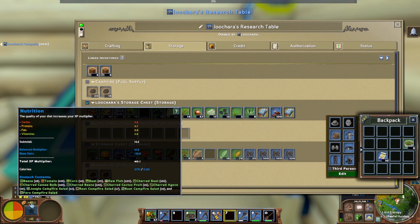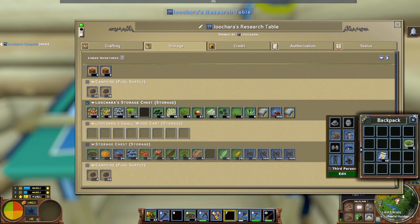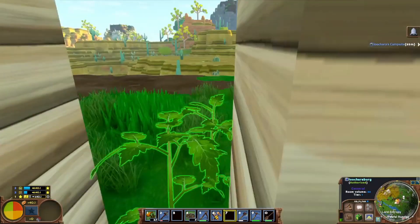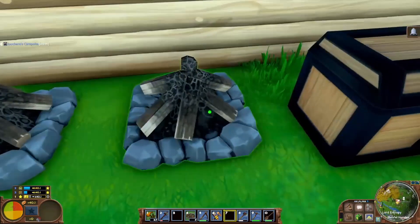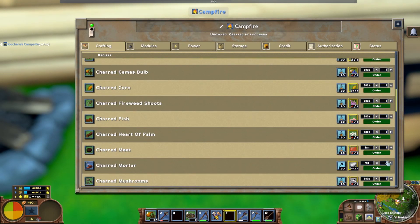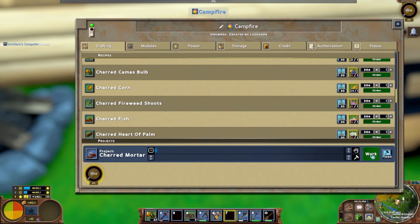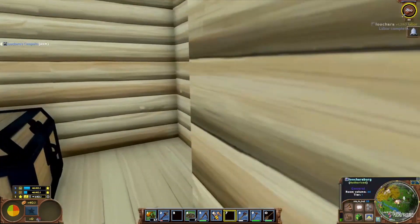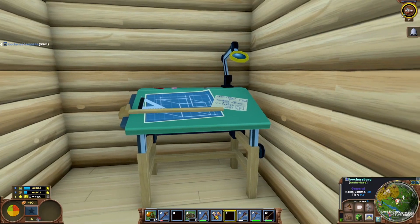We're up to 40 points from our food, which is pretty good for four hours in. Let's get some charred mortar on the go. We'll make 65 or so — that's a good little amount of mortar. That's what we're going to do: work on the workshop and smelting area now.